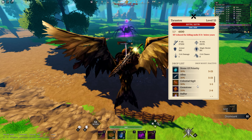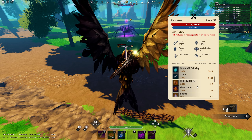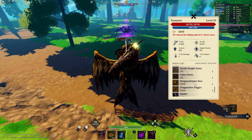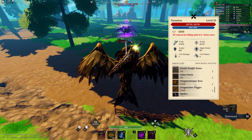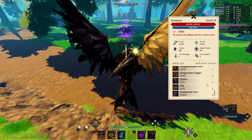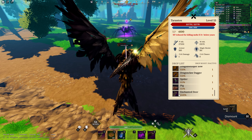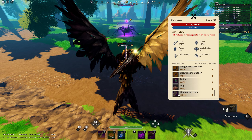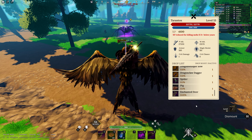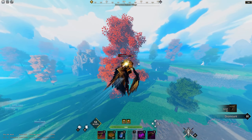Tarantox has pretty decent drops. He does have the Celestial Sigil — though you can just buy those from the store — but he also drops a lot of legendary pieces. To my surprise, he even has the Dragon Whisperer bow at a 0.8 drop chance. He also drops the Enchanted Deer mount, which you can't easily obtain from the battle pass, as well as the spider pet and the pig mount.